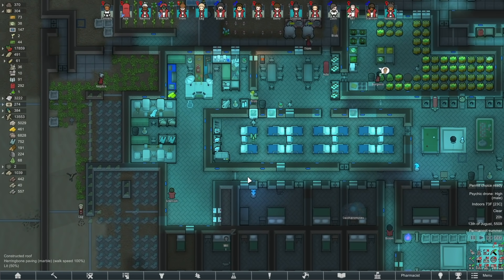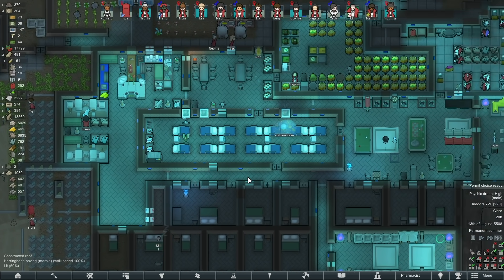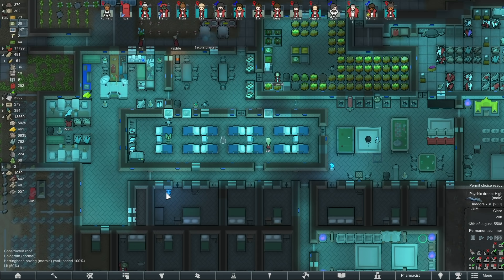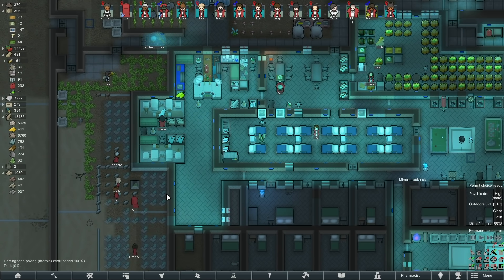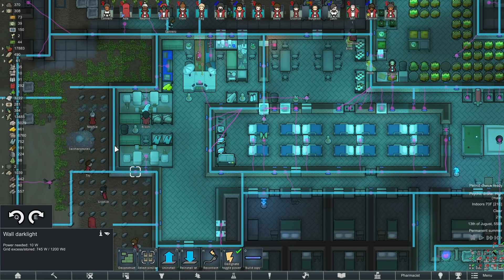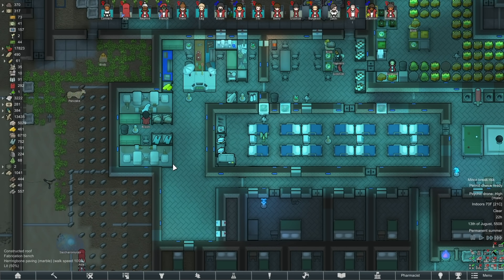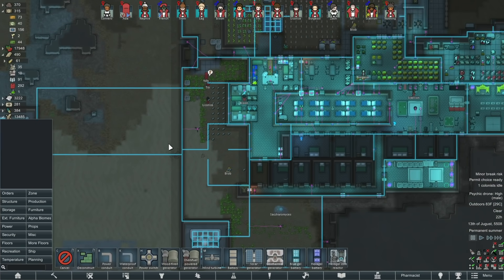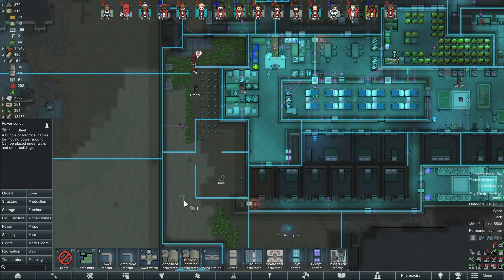We'll have three in here — that'll make me feel good about myself. Wait, we don't have any in the hospital? Let's build them right here, because they can kind of sidestep this stuff. I think that's how movement used to work — they could move in a slightly diagonal pattern. I don't know if that's true anymore, but we'll just assume that it is. I like how they can take this stuff apart from the back. Let me double check our power — yeah, it's probably fine.